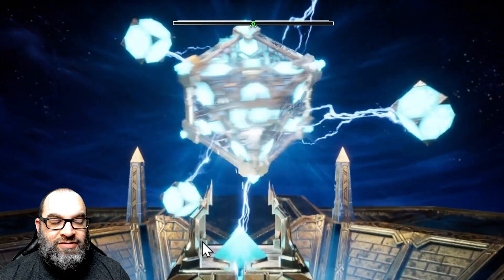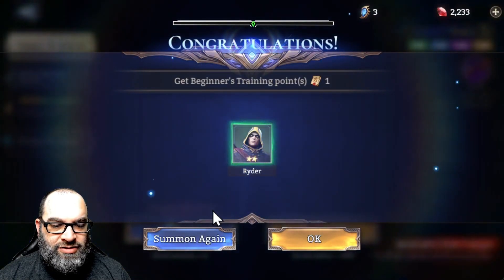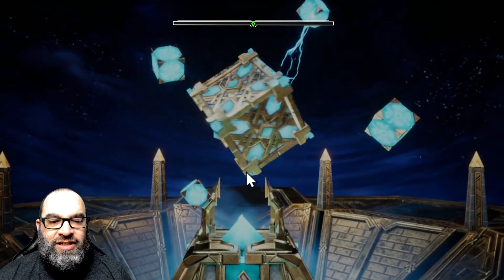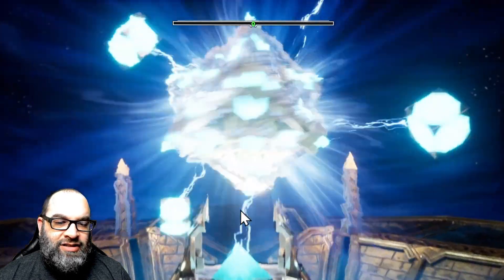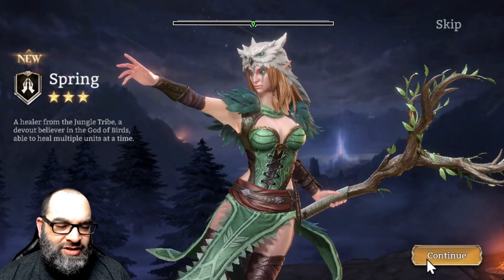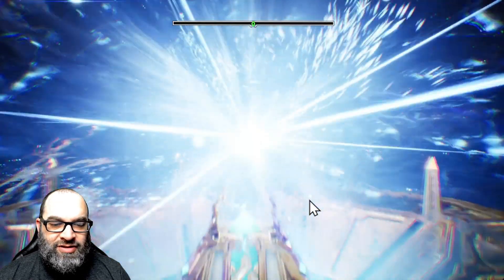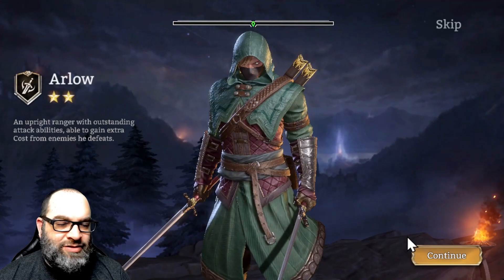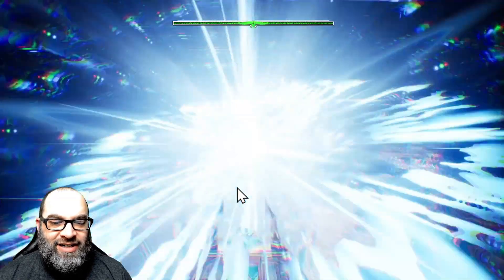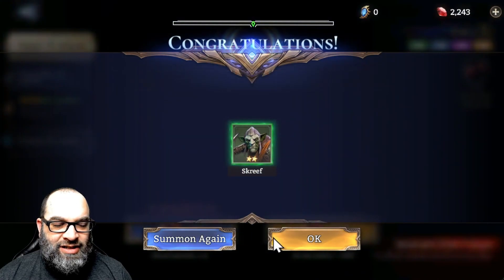Four chances left with the crystals. No purple. Little owl girl there — I believe she's a healer, I haven't used her but I've seen her before. No purple, none of that juicy purpleness. We are really striking out on these crystal pulls. Complete strikeout — well, we got one epic total from the crystals.